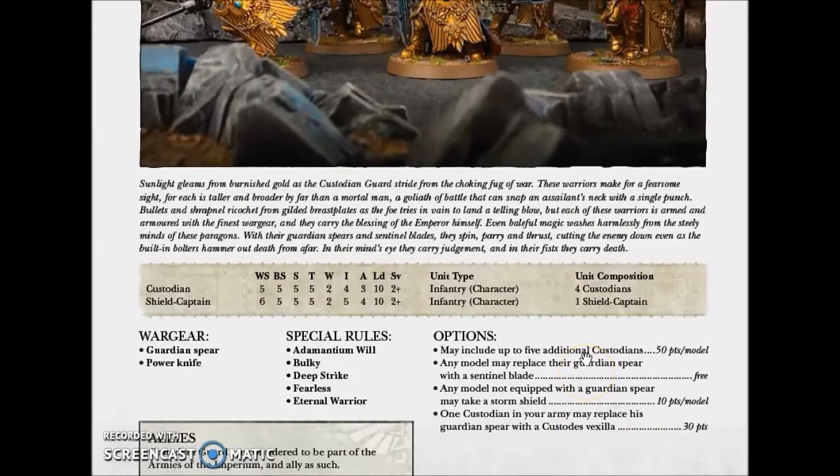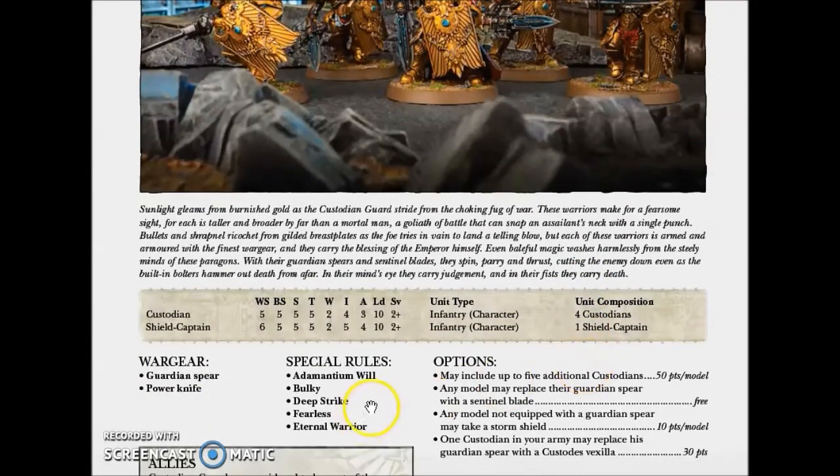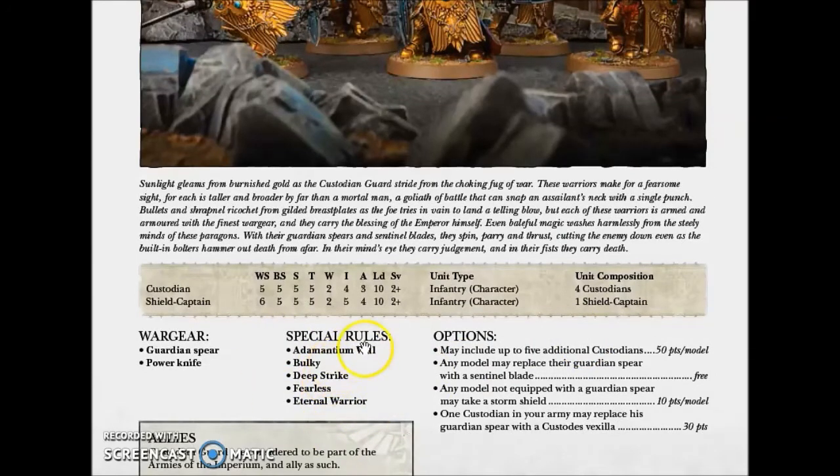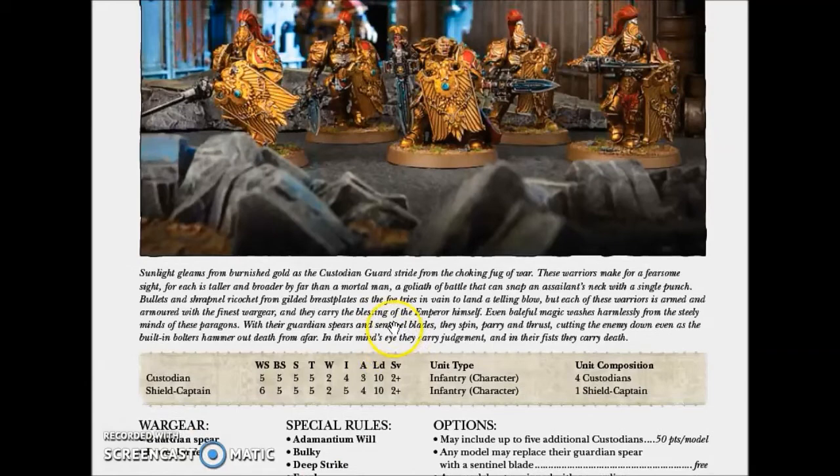How I see it — I think you need some Storm Shields on this unit. You have a super elite unit that is very vulnerable to AP2 and AP1 weapons, and you have no save against those. Or you use cover, but then the problem is that you don't have grenades, so you will lose your initiative in the assault. That's another weakness. I really think they need Storm Shields.